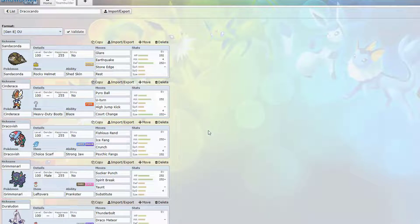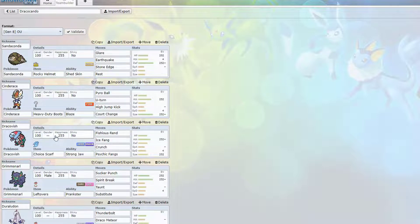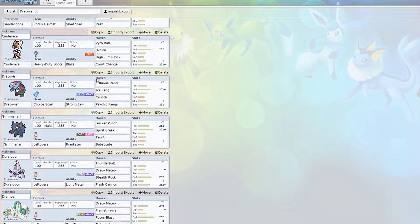Alright, we're back with more — this is kind of a bonus episode, bonus showdown today. We got a cool team I call 'Dracoconda' because we got a Sandaconda and of course Dracovish. This thing's a monster, everyone probably already knows it by now but this is my first video using it. The team: Sandaconda with Rocky Helmet. I actually really like Shed Skin with Rest — it's kind of nice. Glare's pretty good too, except everything runs Sub. These two moves just in case I need to Dynamax, and Cinderace just to get those pesky hazards out.